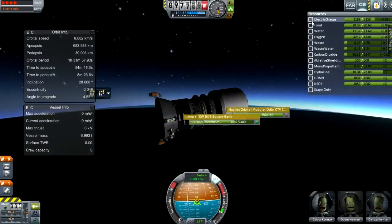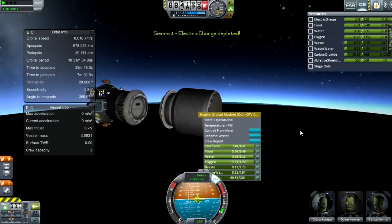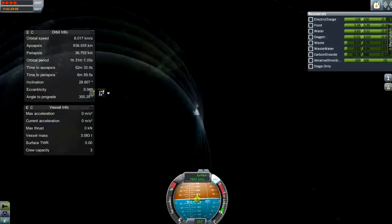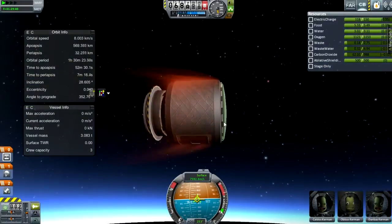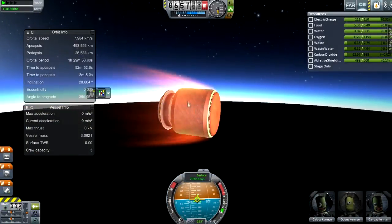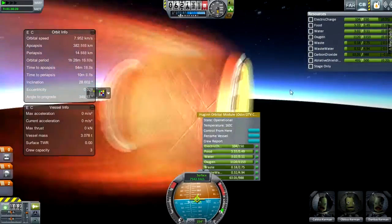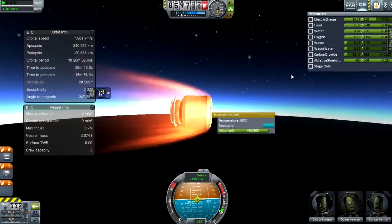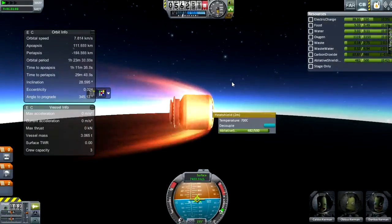I can't grab that battery because it's not supported by TAC life support. Decoupling the LEM because we are about to re-enter, and it starts to burn up at 67 kilometers. So 39 kilometers was probably too low for my periapsis, and it starts to heat up quite seriously. The heat shield is already at about 600 degrees Celsius — which in Fahrenheit is a lot, like 1,200 degrees Fahrenheit or something.